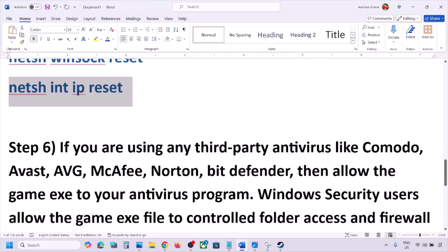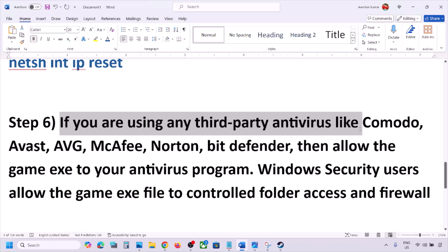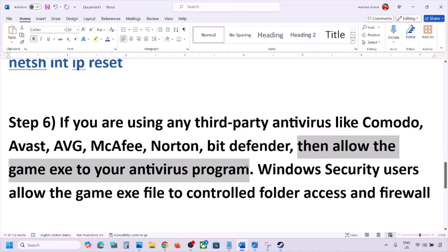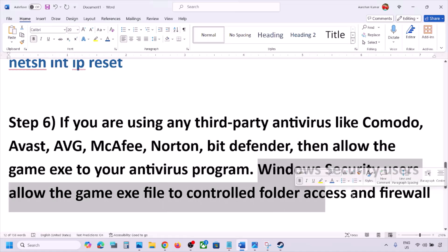If you're using any third-party antivirus like Avast, Avira, Bitdefender, McAfee, or whichever antivirus program you're using, allow the game EXE file or the complete game folder to the exception list of that antivirus program, then launch the game and check.